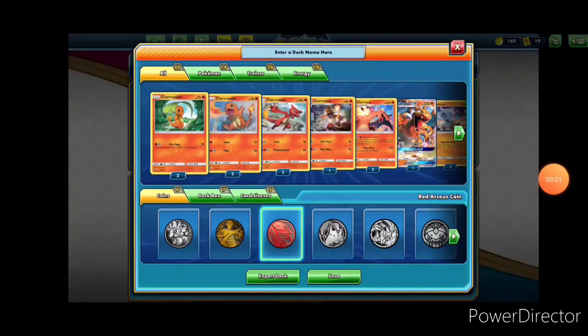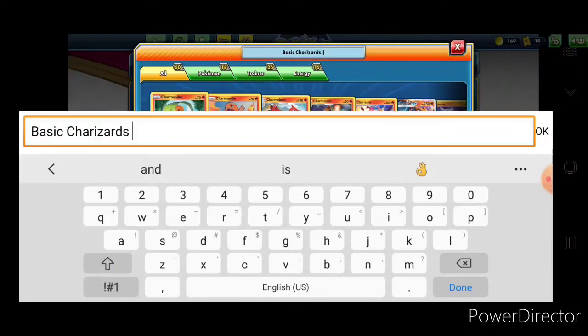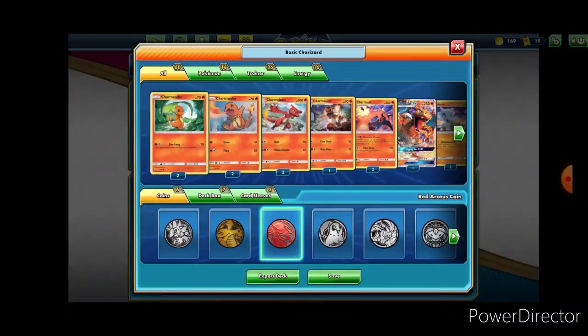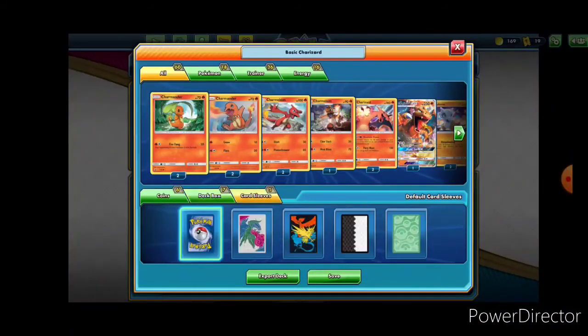And that'll be it. So now that we've finished building the deck, we can go ahead and save some specifications for style purposes. You can name it whatever you want — I typically like to go for something funny, but I'm not going to keep this deck, so I'm just going to name it 'Basic Charizard'. You pick one of the coins based off whatever you have, and I'm just going to stick with this red one, choose a deck box — it usually gives you some options based off of what type of Pokemon are in your deck. In this case fire and fighting, but it's mostly focused on fire, so I'm just going to stick with the fire box. Then you can pick some card sleeves — I'll use this cool black and white one. I like this one.